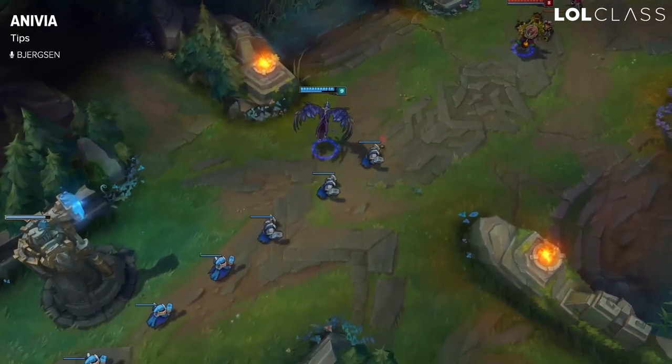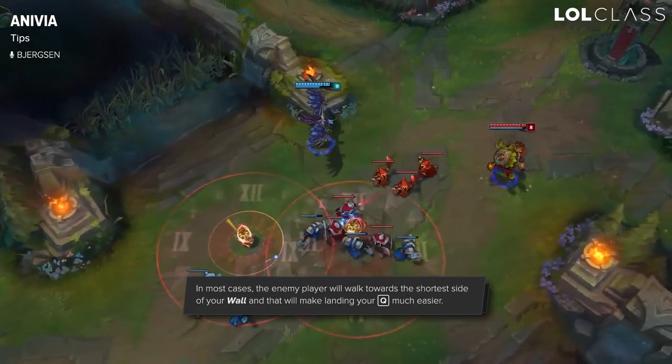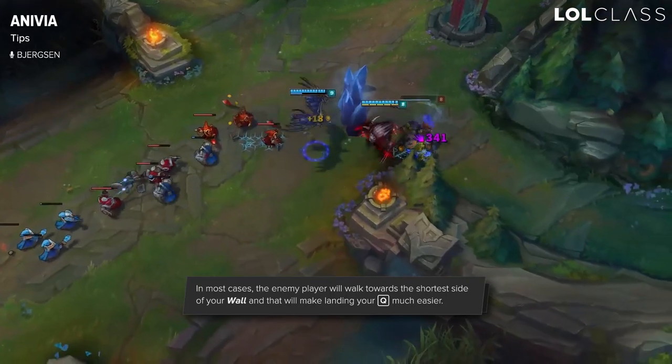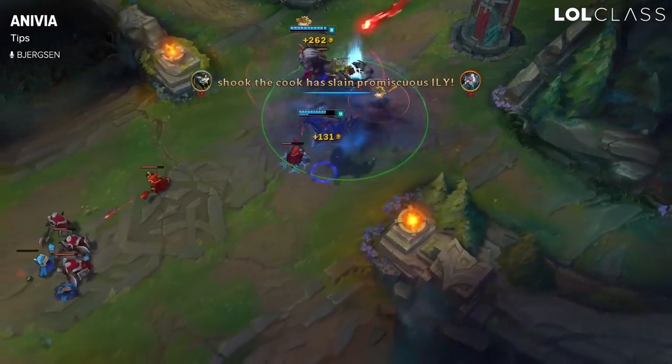When you're playing Anivia and you walk up to wall someone, there will always be a designated way that they're going to automatically walk. If the wall is slightly shorter on the right, they're always going to walk to the right unless they change the course of the champion. So a lot of people don't instantly change the way they're walking, so you can often wall and follow with a Q instantly knowing that they're going to walk that way.